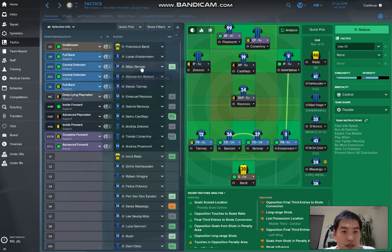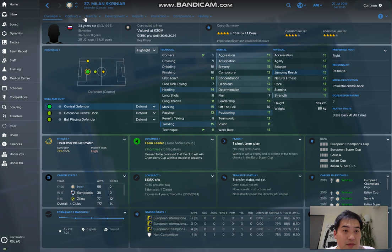For the other central defender, I got Milan — pardon me if I don't pronounce it well, but it's Milan Skriniar. I think that's how you pronounce it. He was already playing for Inter Milan, valued at 30 million, and should start at 22 years old. His potential ability is already good — almost world-class.